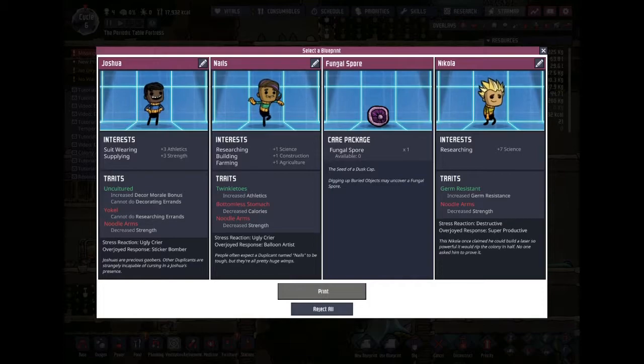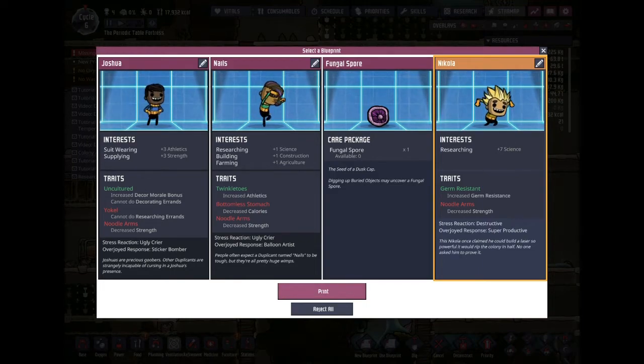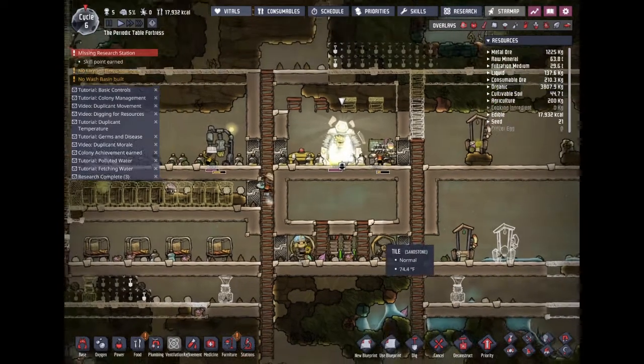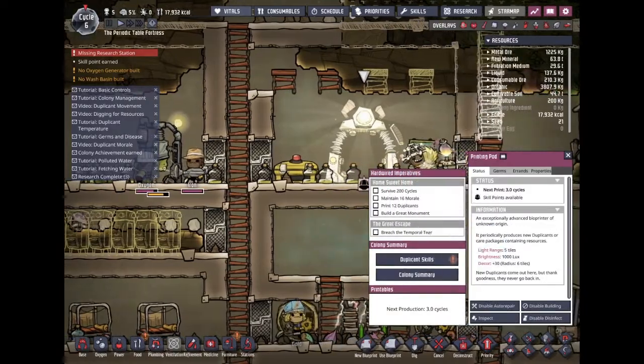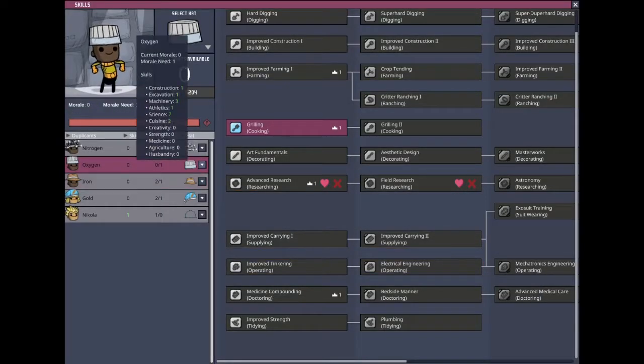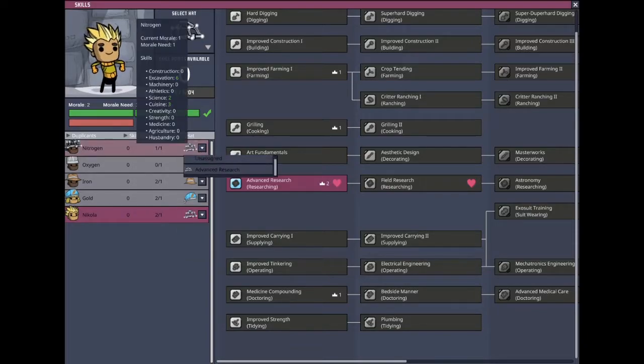I remember when everyone used to piss everywhere. A new person's back — fungal spore, why would I want that? Can't do researching, but you're strong. Here's our researcher. He may be weak but he'll just be our main researcher because we need him — and plus he's Austrian. That's how they came to have their name. We'll put him on research duty, advanced research.